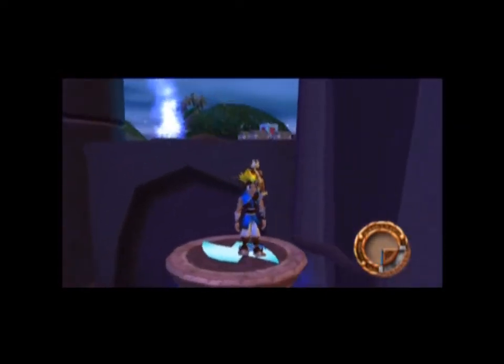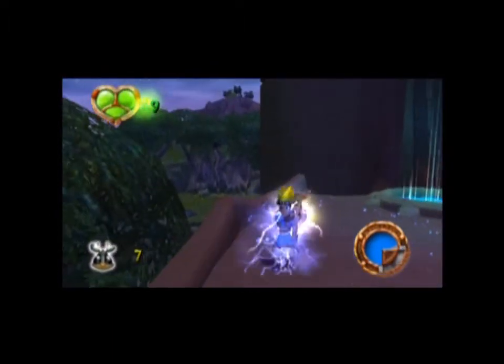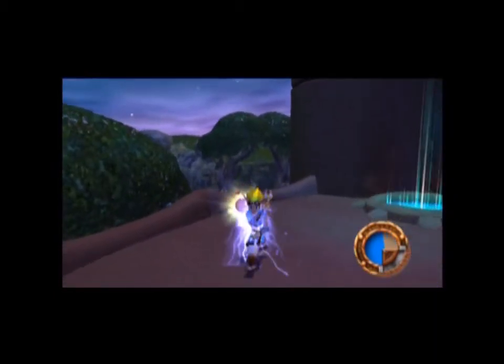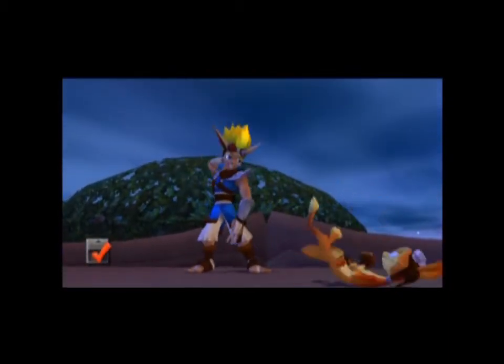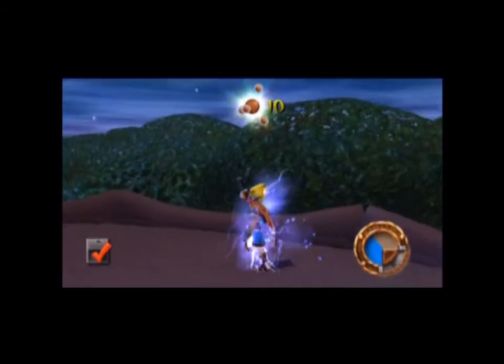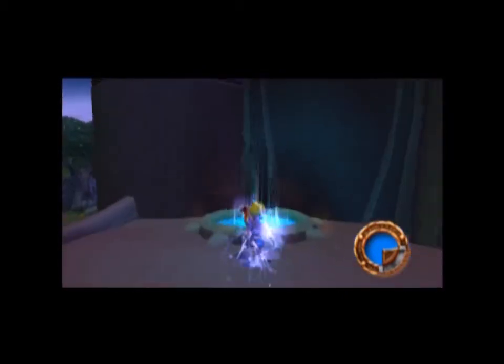They give you plenty of blue eco here in case you didn't keep running like I did, so you can always get more. There's the scout fly power cell for this area — let's just recharge and hit the jump pad.